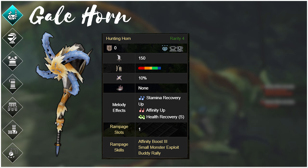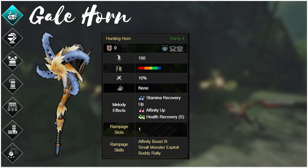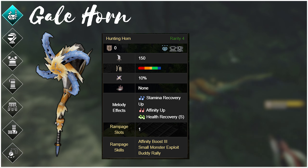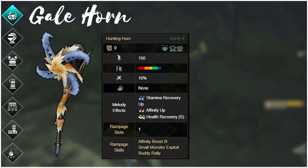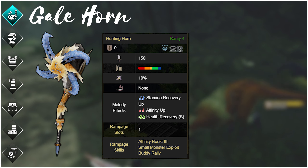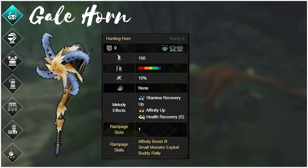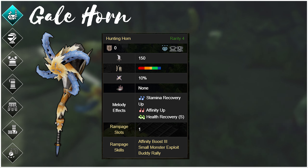The Gale Horn served as a great horn for Rise's story progression with early positive affinity and decent sharpness when upgraded. In its final upgrade in Rise, it takes one Handicraft to reach white sharpness. If we get an early upgrade in Sunbreak from a low tier monster that has positive affinity and natural white sharpness, then this could again serve as a great story progression horn, especially while we try to build and craft new armor — particularly while most of us try to make Valstrax's armor last as long as possible through Master Rank.